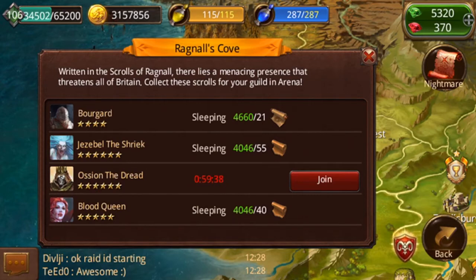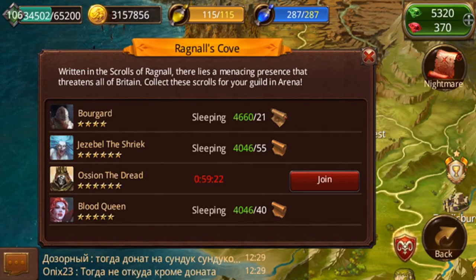As you can see, it says sleeping here. Guild leaders and champions can choose to start a raid. They range in how long they last - anywhere from 30 minutes to an hour. Austin the Dread is an hour because he has more HP - he's a bit harder and more difficult.